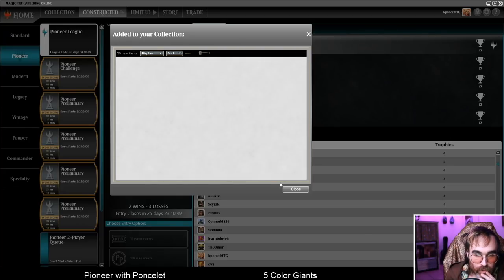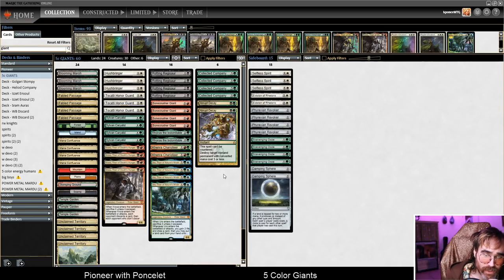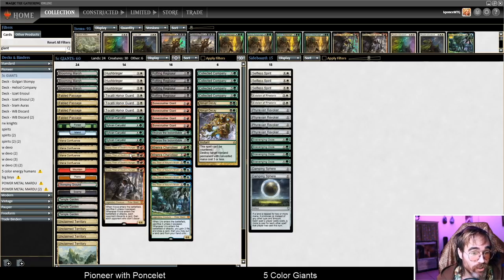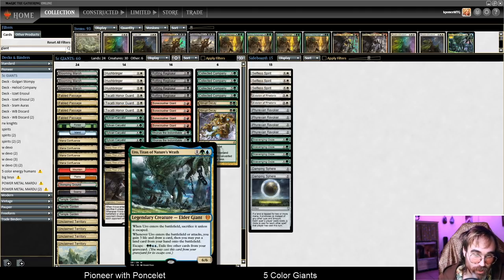That was a bummer way to lose and not do very well in our league. Let's have a deck tech here. Hello and welcome to the deck tech for Five Color Giants. We've got Tocatli Honor Guard and Hushbringer, three of each, turning off the sacrifice enter-the-battlefield ability of Kroxa and Uro, which allows us to have a two-mana 6/6 and a three-mana 6/6 respectively.